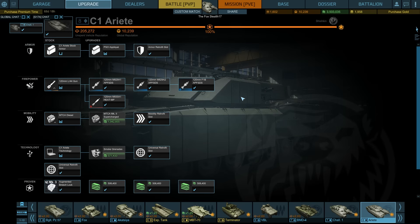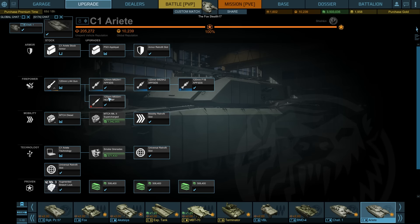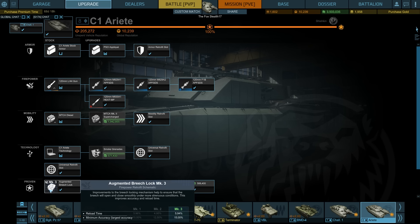As far as upgrades, get the main gun upgrades first — that's what I'd recommend. Depending on whether you play PvP or PvE, go for AP in PvP or heat rounds for PvE, since most PvE targets don't angle their armor well and can easily be penetrated with heat rounds, which means you get more XP. Other than that, you can get another retrofit slot after unlocking the applique, the supercharged engine and a mobility slot, smoke grenades and a universal slot, plus the augmented breach lock Mark III, which is exclusively available on the Ariete currently.